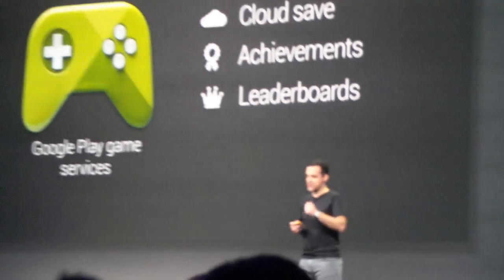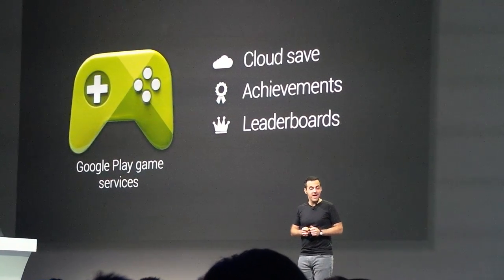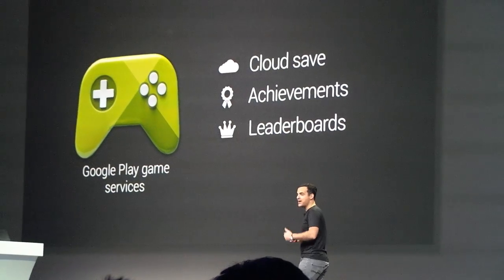Next are APIs for achievements and leaderboards. Achievements are virtual trophy walls that make it really easy for you to increase engagement inside of your games. And leaderboards use Google Plus circles to connect players and really encourage friendly competition.